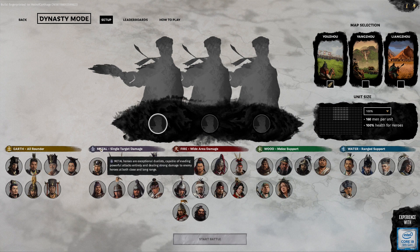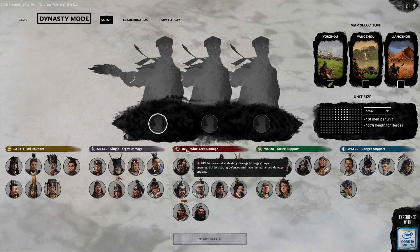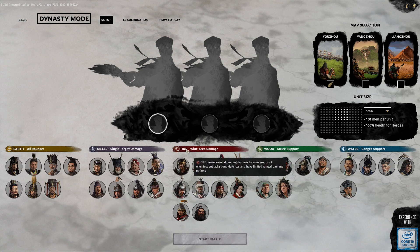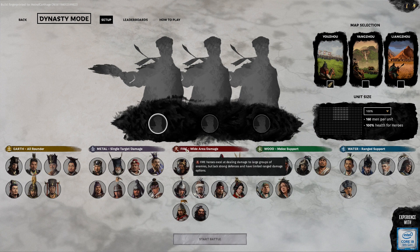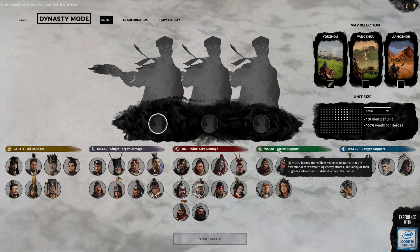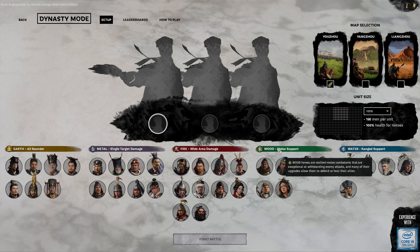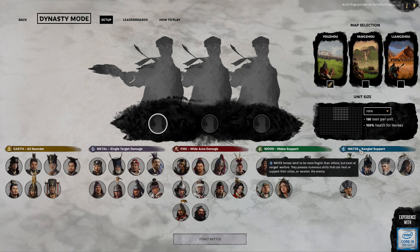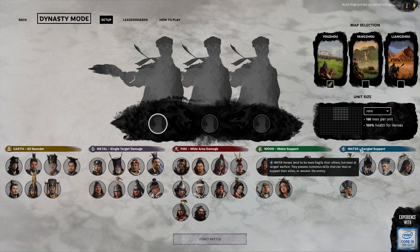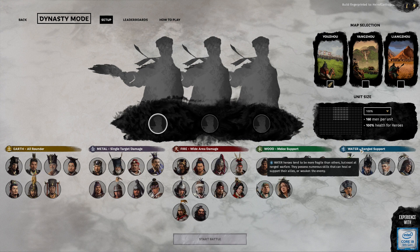Earth are kind of all-around. Metal is supposed to target singles. Fire is good at doing damage across a blob. Wood supports the other ones, and water is a more specific support but very fragile in melee. I pretty much find that fire, fire, and more fire is the best way to go, though I will do a demonstration and pick two fire characters and one wood.